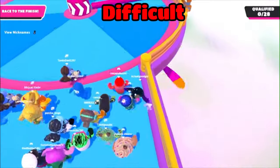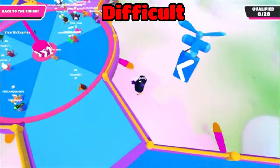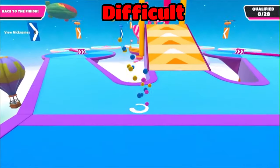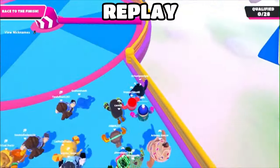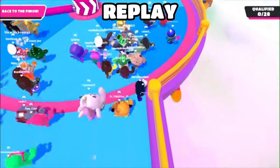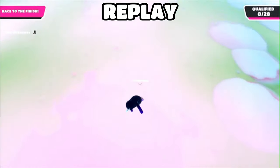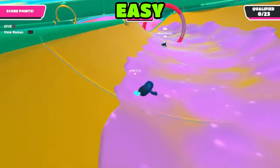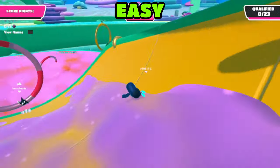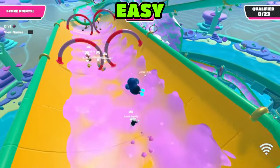On Whirligig, if you slowly walk facing the wall with one half of your body on the blue and the other side on the pink, you can let the bar hit you and you will respawn at the end of the map. On Hoop Shoot, before going into the portal at the end of the map, click your jump button and dive button at the same time so you can get an insane boost.